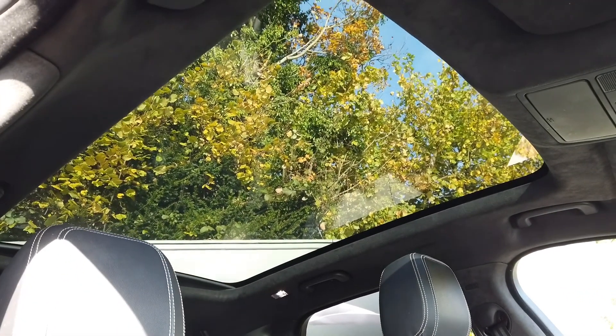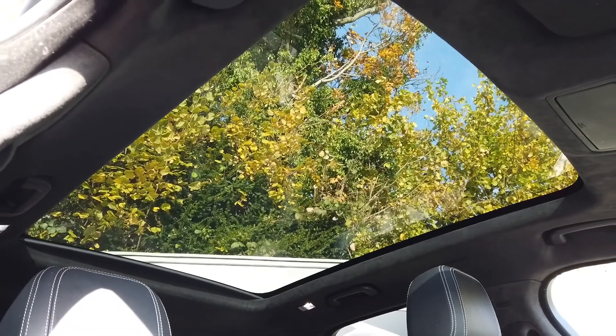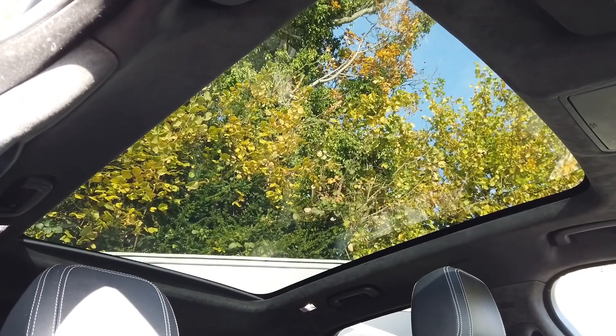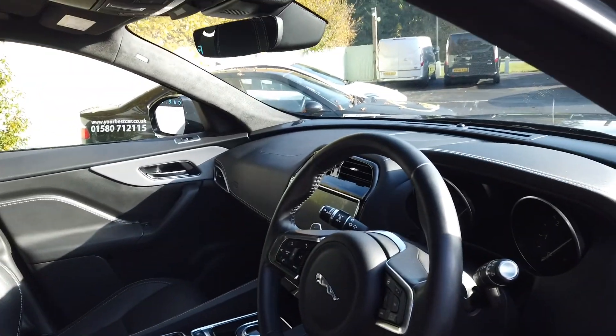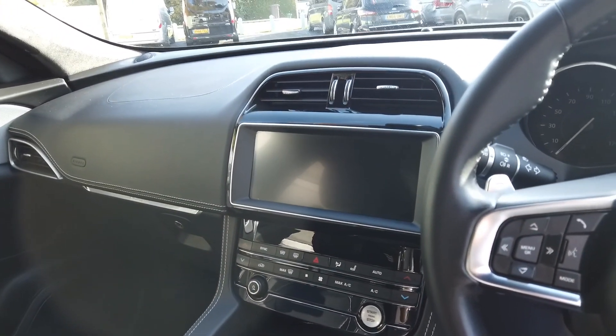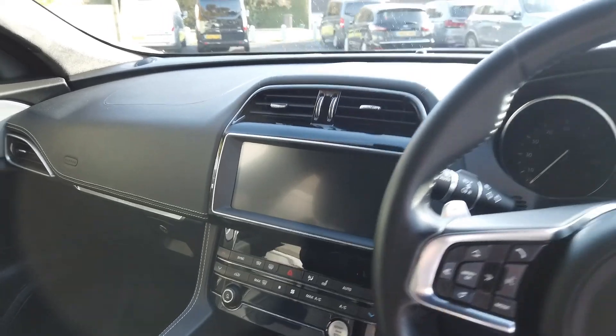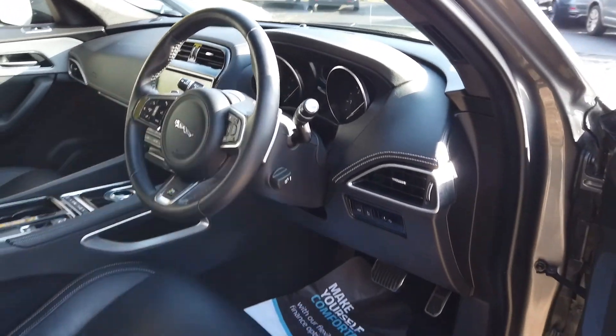...has got to be that panoramic sunroof. Let's move the chair out of the way so you get the full view of it — absolutely vast, brings a load of light into the cabin, and just looks great with the suede headliner. This is the newer facelift model, which has the newer widescreen infotainment system — it just makes the older one look really dated. Just a beautiful car.